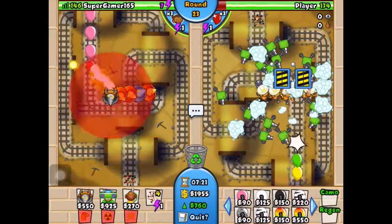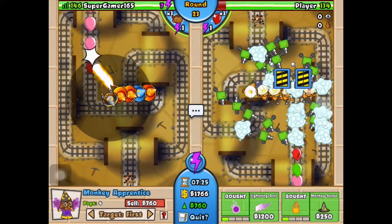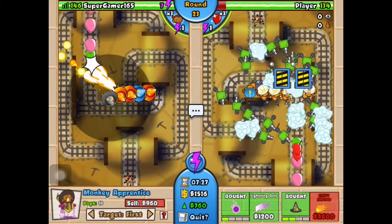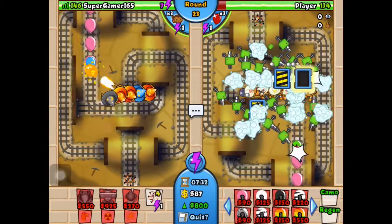Let me get another engineer. These sentries can be kind of annoying because sometimes they take up the space where you want to place a tower. I know — every time I have to sell them when I want to buy something else.